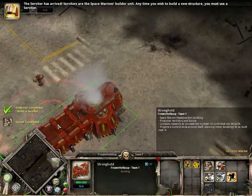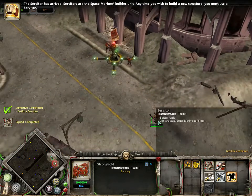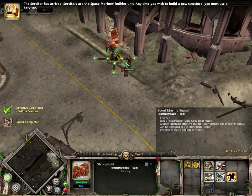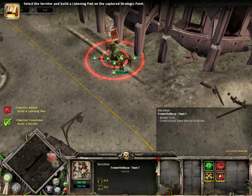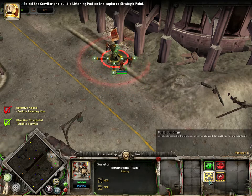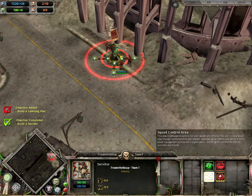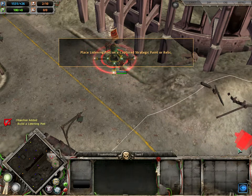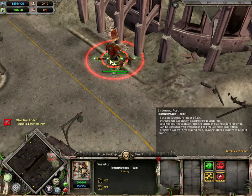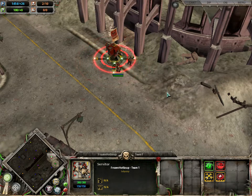Objective: the servitor is alive. Servitors are the Space Marine's builder unit — anytime you wish to build a new structure, you must use a servitor. Select the servitor and build a listening post on the captured strategic point, increasing your requisition rate at the same time. Oh, that's awesome.